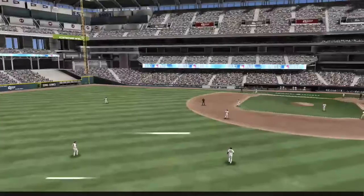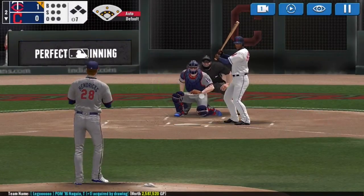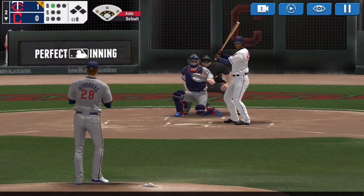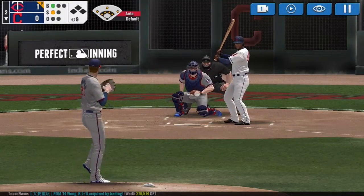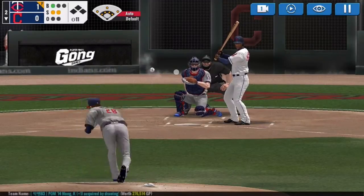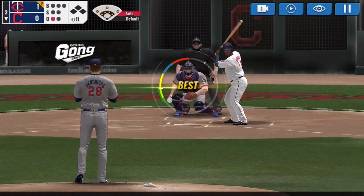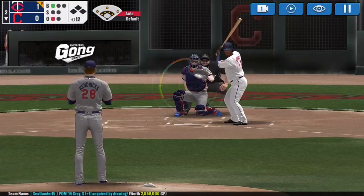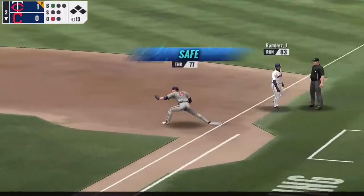Miguel Cabrera hits a home run to give us a 1-0 lead. With the no-hitter, I'm ideally going for a perfect game. When it gets to the 7th or 8th inning, if there's a tough batter up, I might pitch around him a little more carefully. Second strikeout of the ball game. And there's a hit — we'll be back with the next game.